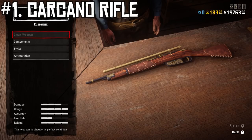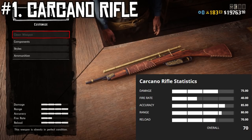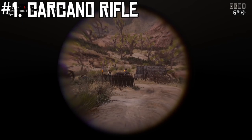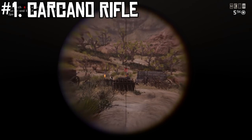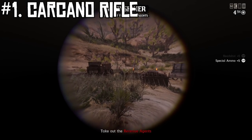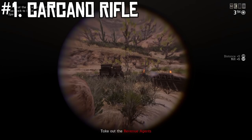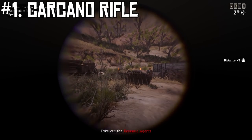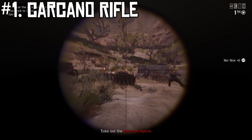The Carcano Rifle's stats are: damage 75, fire rate 40, accuracy 85, range 80, and reload speed 70. It costs $456, has an ammo capacity of six rounds, and unlocks at rank 50. It has the highest fire rate, tied for the highest accuracy and the highest range — tied with the Rolling Block — and it has the fastest reload speed and the highest ammo capacity.